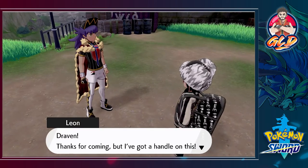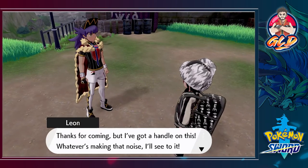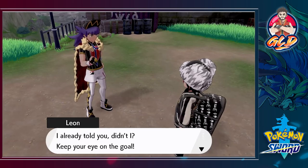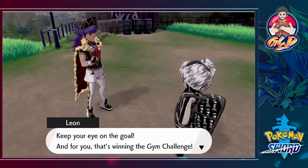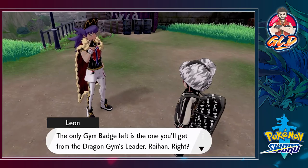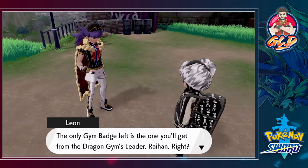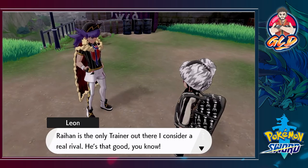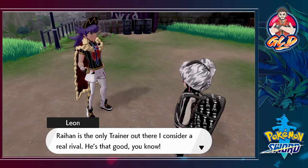Leon says: 'Thanks for coming, but I've got a handle on this. Whatever's making that noise, I'll see to it. I already told you, didn't I? Keep your eye on the goal — and for you that's winning the gym challenge. The only gym badge left is the one you'll get from the Dragon gym leader, Raihan. Raihan is the only trainer I consider a real rival — he's that good.'